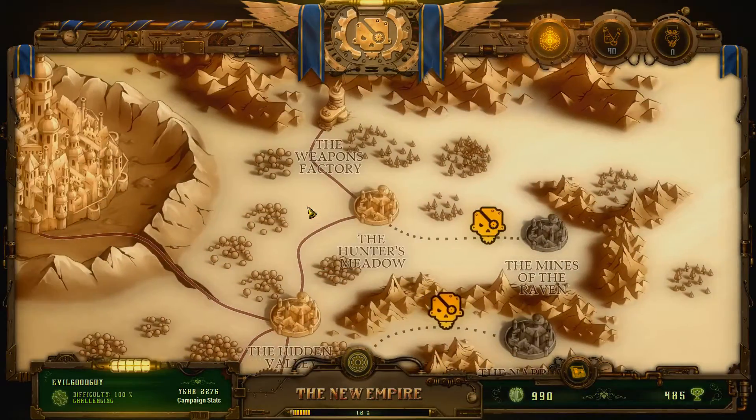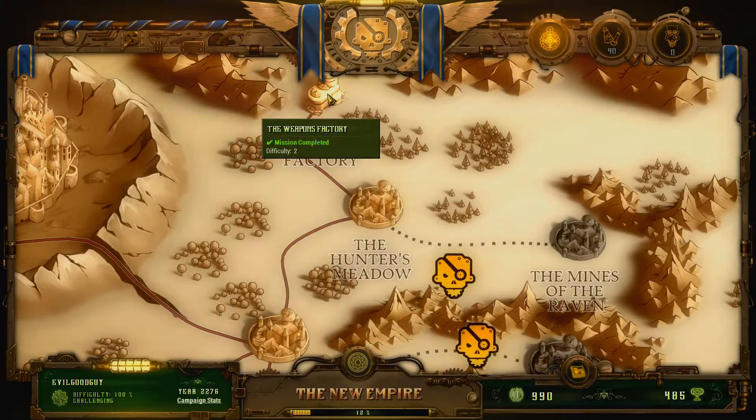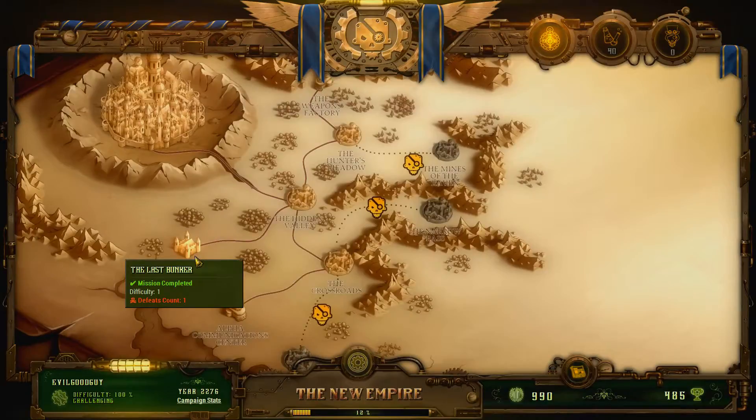Welcome back to They Are Billions. This is episode 10. So we just did the weapons factory, pretty much kicked its ass. Oh, you can play again, that's pretty cool — so you can find stuff and things that you might have missed before. That is pretty neato.